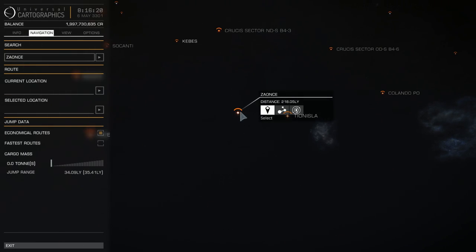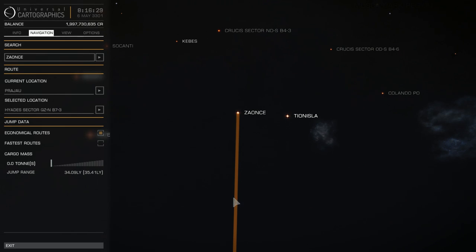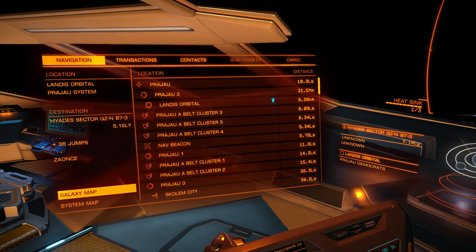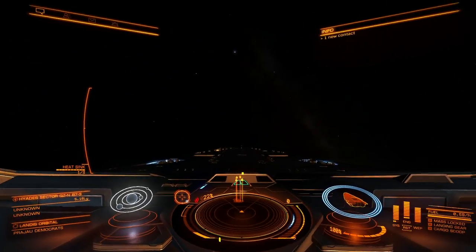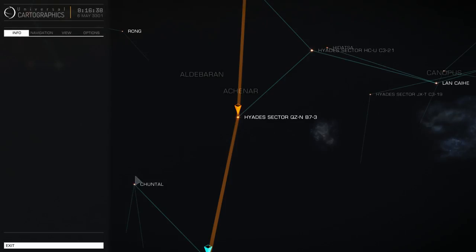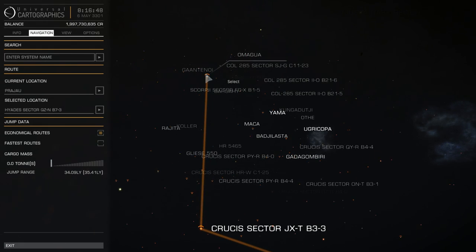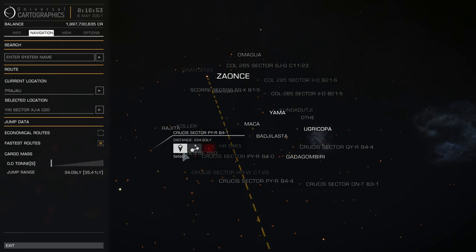Economical routes work as you see. A filled solid line means that I can make this jump with my current fuel tank without needing to refuel. A dotted line means I can't make it that far. I don't even have a fuel scoop. 36 jumps — small, many jumps.